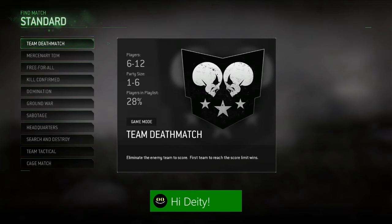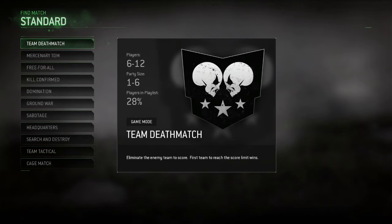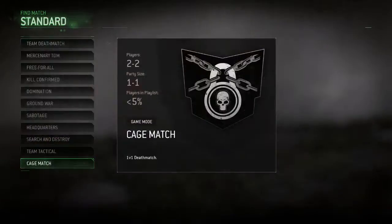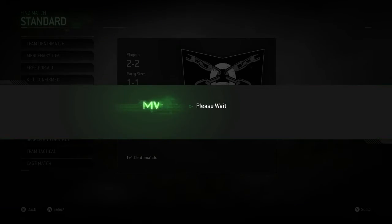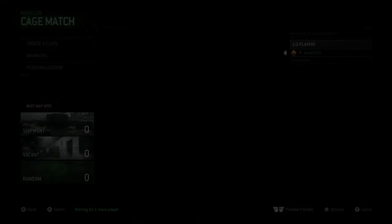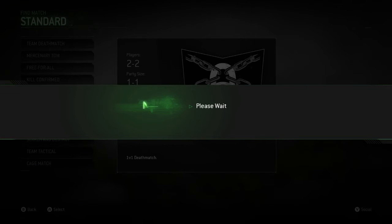Sign into your second account and on your main controller just start spamming A. What you should get is it changing to where it shows the list of team deathmatch, mercenary team deathmatch, and all the game modes, and it should also say 'reading saved device.' As soon as 'reading saved device' disappears, switch to the bottom and click A for cage match. Once you've clicked A for cage match, back out and search for cage match a total of four times — on the fourth time it should say 'please wait.'